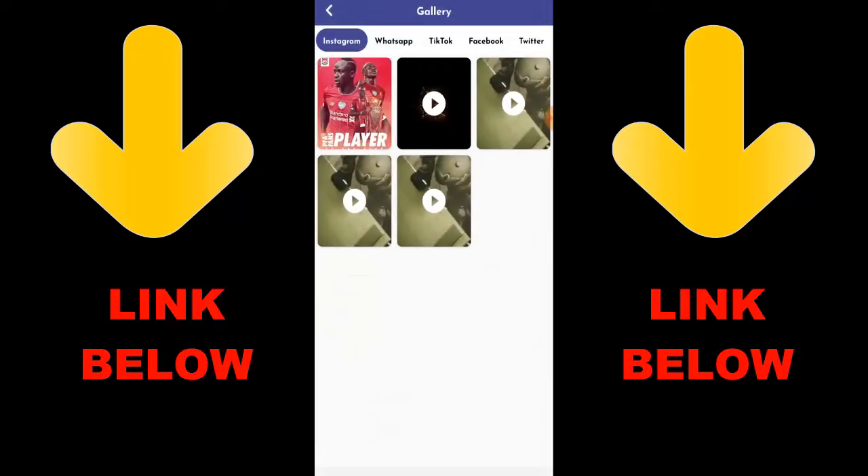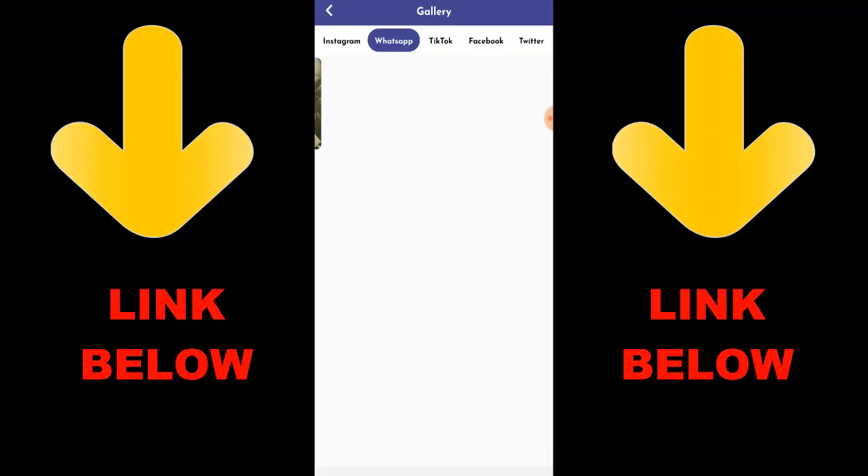Once you download the app you're gonna go ahead and see everything downloaded. Don't forget to go ahead and check out this app — it's called Status and Media Downloader. Download everything you want in just one click.